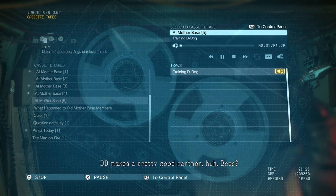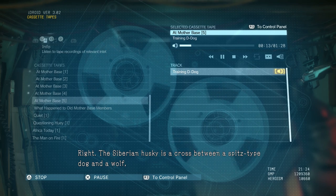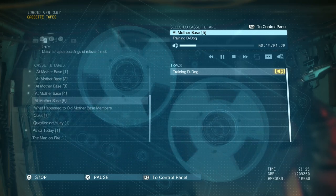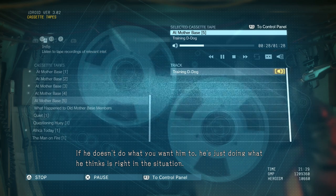D.D. makes a pretty good partner, huh, boss? Too early to say. Just seeing him come back makes me real proud. What breed is he? He's not a husky. Siberian husky is a cross between a Spitz-type dog and a wolf. They think D.D. might have some wolf blood in him too. He isn't just smart — he's also shown remarkable judgment. If he doesn't do what you want him to, he's just doing what he thinks is right in the situation. And he's steady under fire.